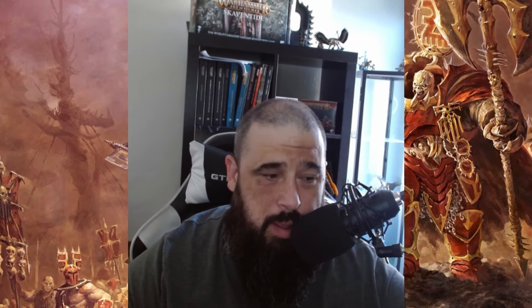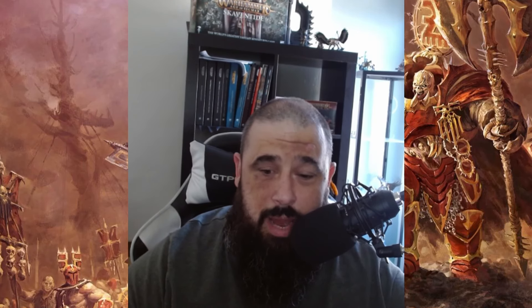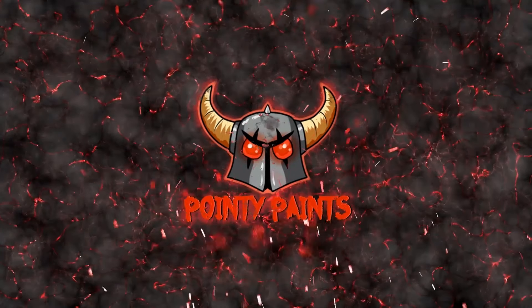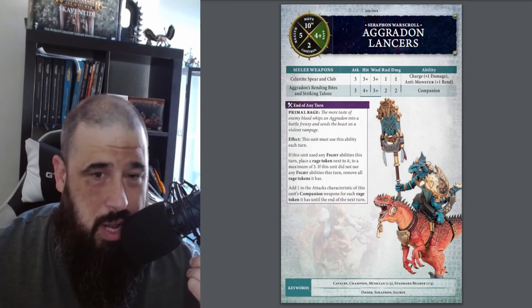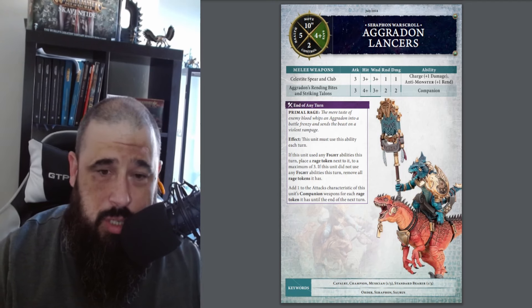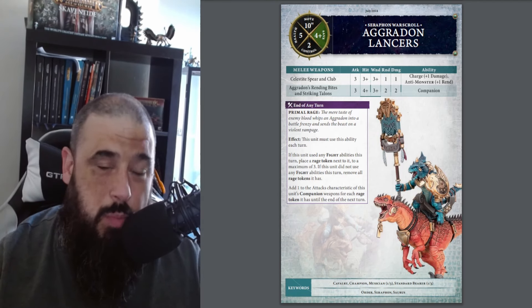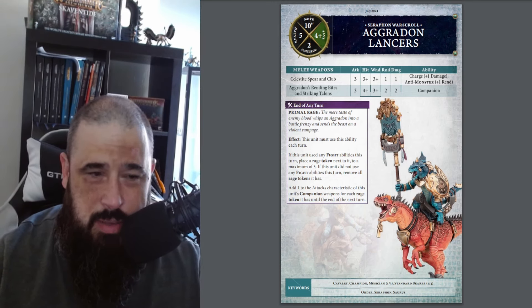Today we're going to be looking at another hotness unit — the Aggradon Lancers for the Seraphon. Probably in my opinion one of the best cavalry units in the game right now, they are nuts. Why are they great, why are they mental, why should you have at least a unit of six in your Seraphon army? Well, for a start they're 210 points for three models, so they're relatively cheap. About 420 points for a unit of six — it's an absolute steal.